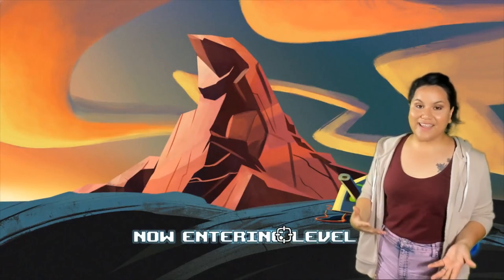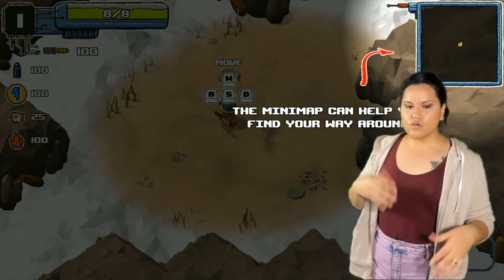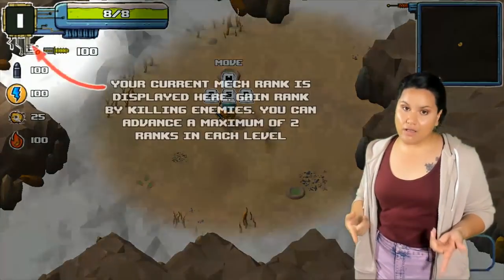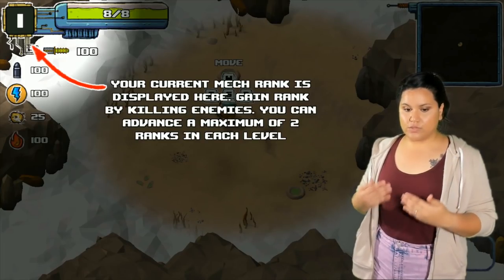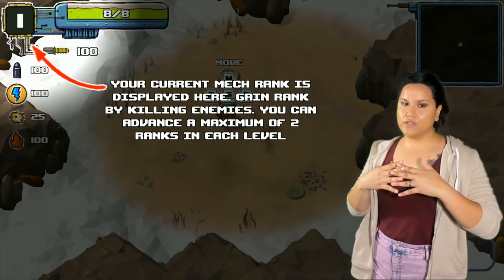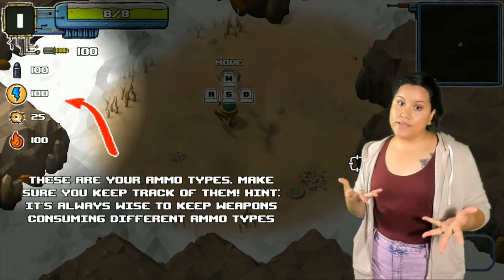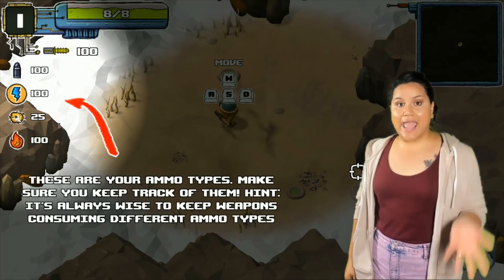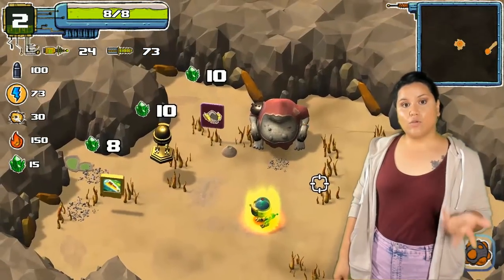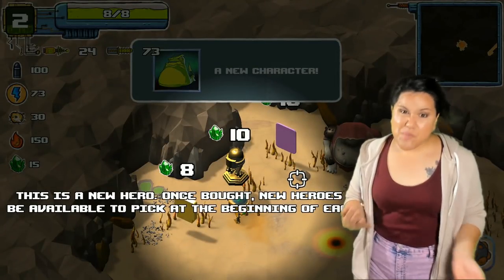When we're first playing, it is going to give us a type of tutorial, letting us know where things are and what to keep an eye on. We're going to have a rank area, and that's going to let us know how many ranks we went up — we can only go up two per level. Then it's going to show us our weapons, and we can only carry two guns at a time. We have different ammos, and each ammo can only go with certain weapons, so if you don't have that weapon, you can't use that ammo.